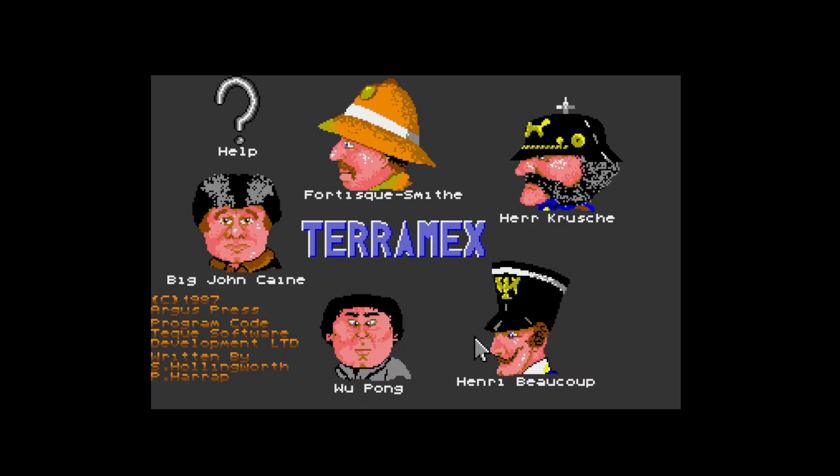So this is interesting. I remember on the Spectrum version you had to use joystick and stuff, but on this I'm actually controlling the character with the mouse. This is 1987 so quite an old game. Argus Press, Tech Software. I was a big fan of this game back in the day on the Spectrum. I remember on the Spectrum version all these would load into RAM if you had a 128k machine.